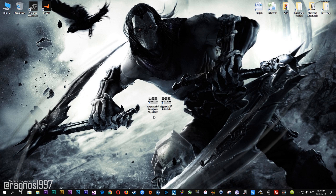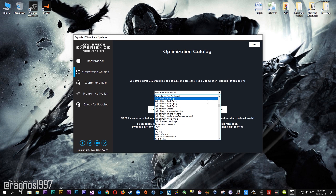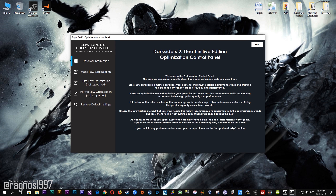After you download it, simply install it and you will get these shortcuts on your Desktop. Start it and then go to the optimization catalog section. From this drop-down menu select Darksiders War Mastered Edition or Darksiders 2 Deathinitive Edition and then press load the optimization package. Now, select the destination folder where your game has been installed, then press OK and this window will pop up.